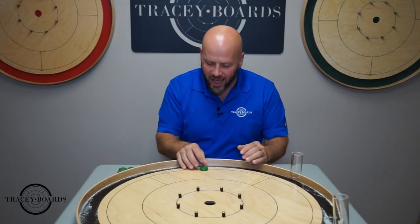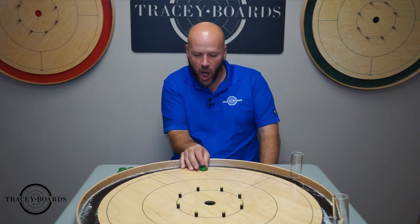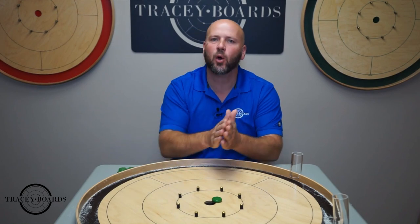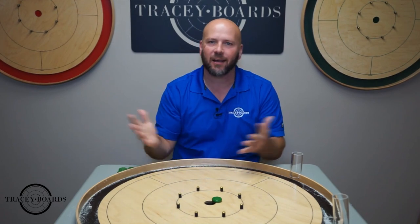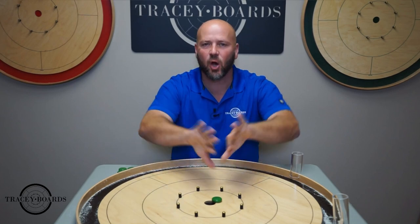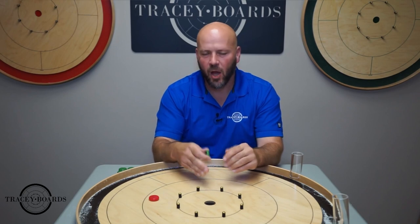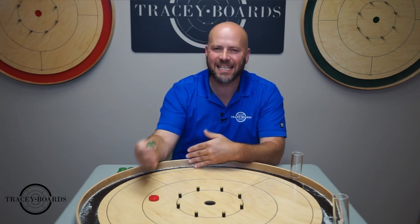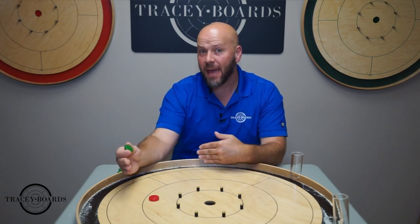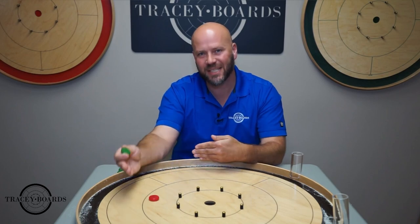Each shot must start touching the shooting line somewhere in your quadrant and be shot with a flicking motion. We have an entire video going through all of the flicking styles you have to choose from. There are two situations that each has its own separate valid shot rule. Situation one: on your turn, if there is an opponent's button on the board anywhere, you must contact it. If you make contact, it's a valid shot. If you don't, your shot was invalid.